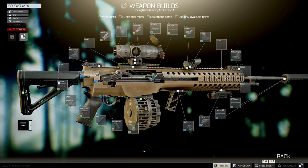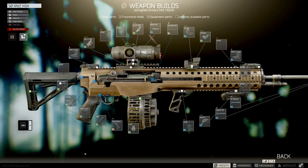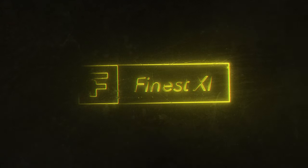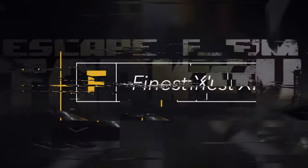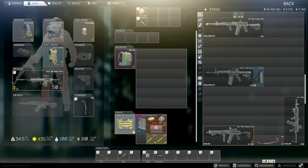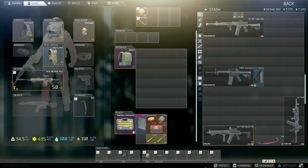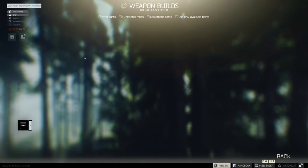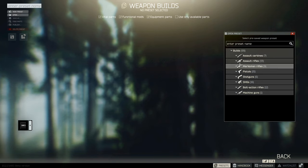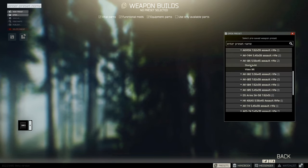I want to take you through the process step by step, and hopefully make it a little easier on you guys. Let's start by opening up the weapon preset system by clicking on the tab at the bottom right of the character screen. Assuming this is your first time here, let's click on Open in the top left and choose a weapon to modify. In this example, we'll choose an AK-101.